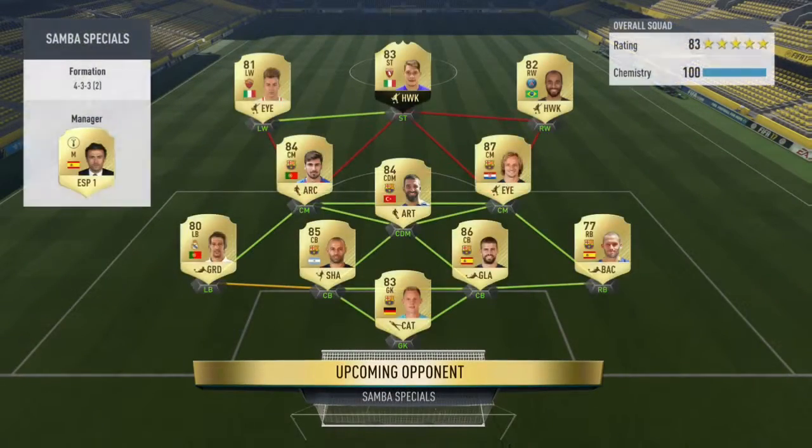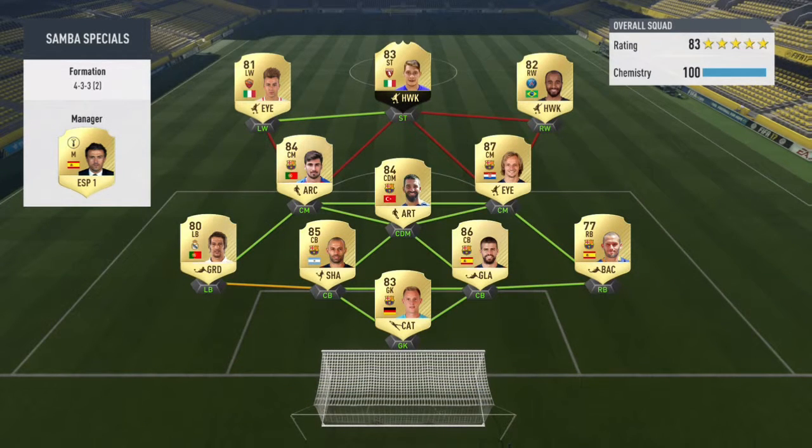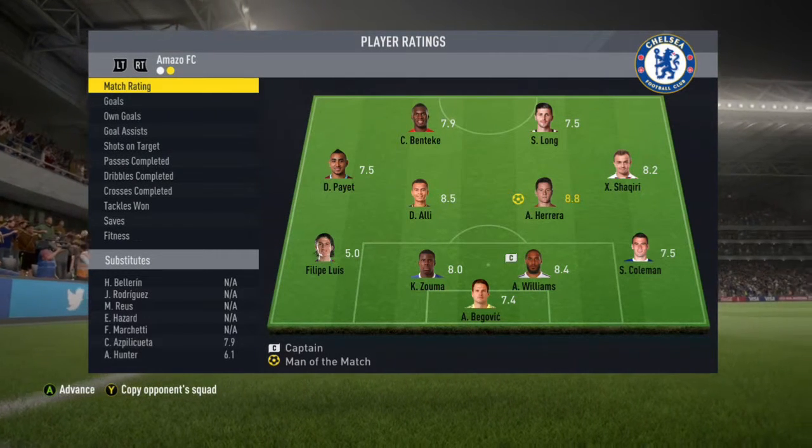Looks like they have an inform Lucas, just an inform, and Lucas Rakitic, Turan, Benacer, Schareno, and Contra. I can't really see the right back. Staying with it — it's a decent side, 100 chem. We got a draw there.